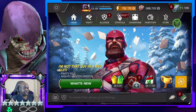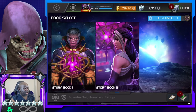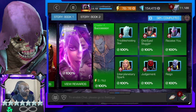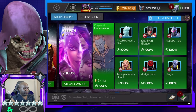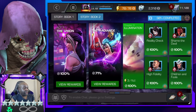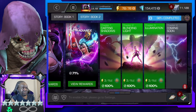Let's go through the story content. Book One — I have all of it 100%. Book Two — I also have everything 100%. We're up to 8.3 and waiting for 8.4 to drop; when that releases I'll be able to 100% that one as well.